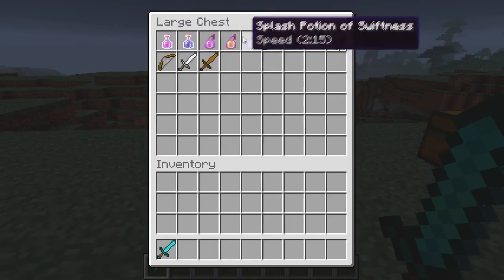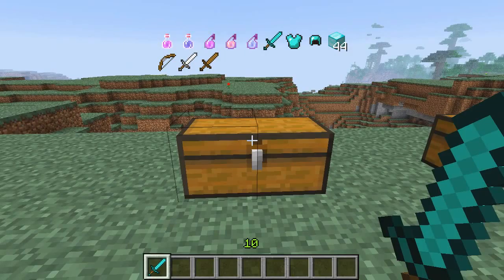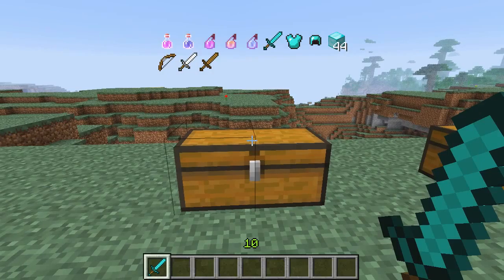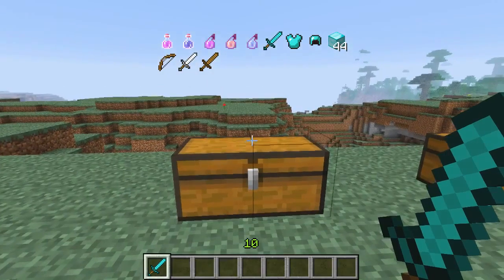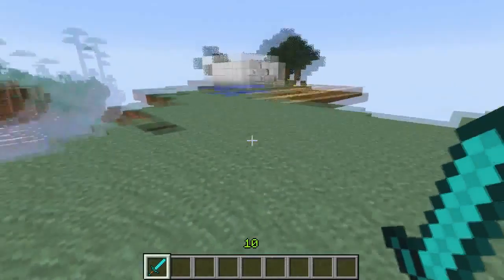There are also these potions that glow even when you are not clicking on the chest, which is great. And it shows you how many blocks there are, so if you have 30 blocks of diamond in one of your chests, it will show you that which is great.